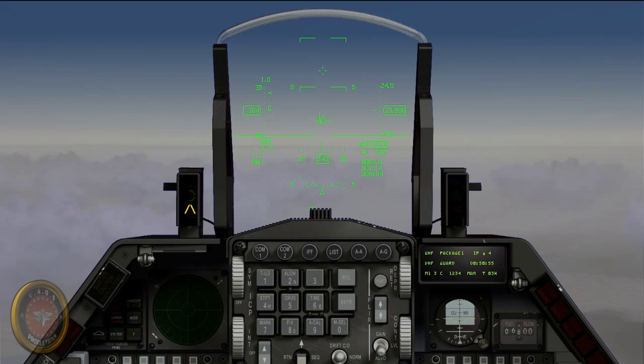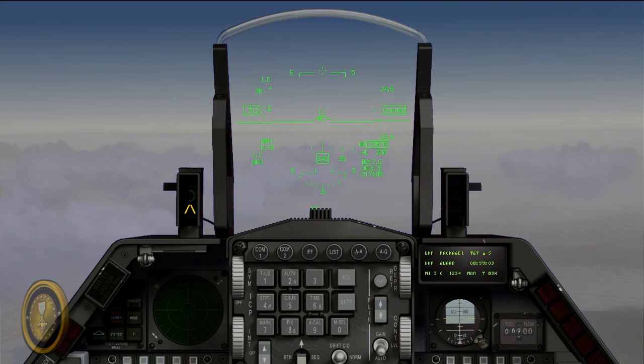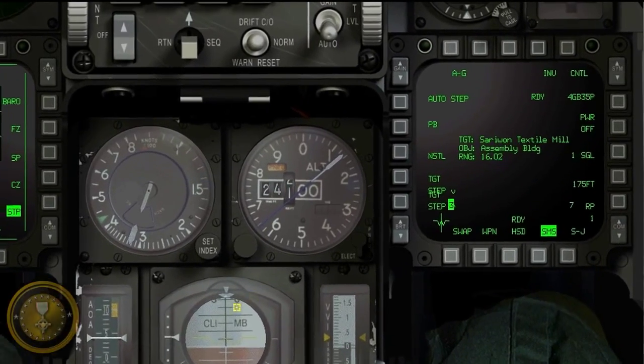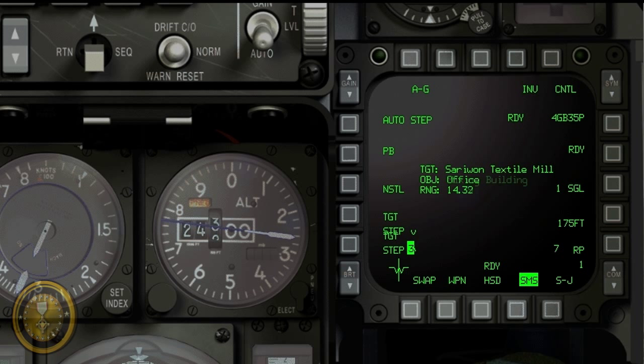Alright, so here we are, about 24,000 feet. Level off. Almost up to the IP point. Engage your target area with S — this is your steer point number 5. Let's go back down, get your weapons, power them on. It's aligning. We have the assembly building already selected. If you want to switch your targets, you can switch them.